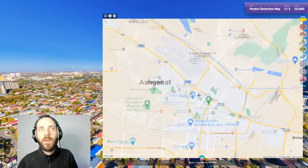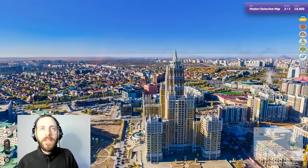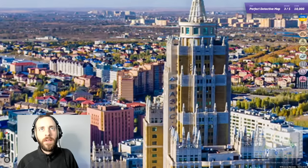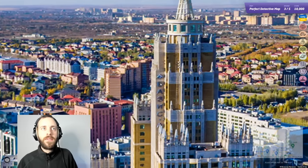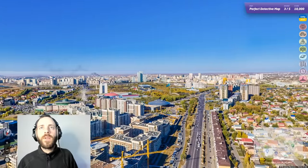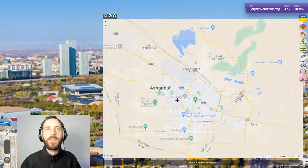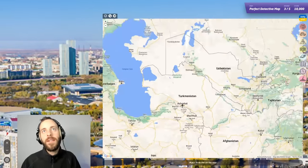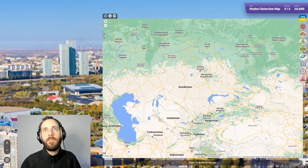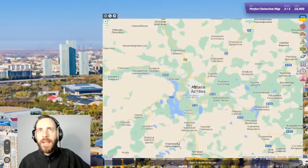Ashgabat is probably my option. This is a fascinating building. Ah — there is Cyrillic. So that is Russian or Cyrillic language script. And there is the giveaway, guys — there's a bloody flag. It's in Kazakhstan. I wasn't a million miles away.